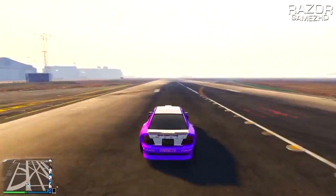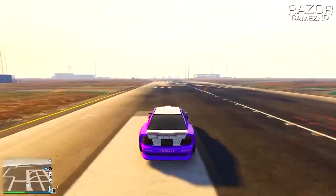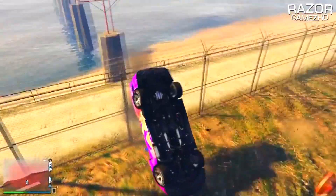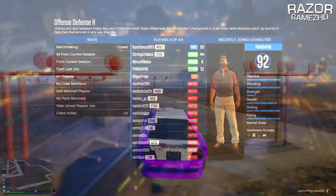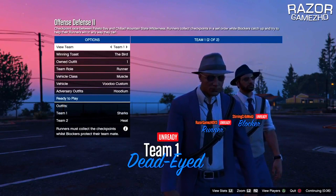Once you guys are both in a PlayStation Network or Xbox Live party and your friend has launched up any Rockstar created job, all you want to do is pause your game, go over to Online, Jobs, Play Jobs, Rockstar Created, Adversary Modes, and then select the adversary mode called Offense Defense 2. Once you've selected this adversary mode, change the outfits to Classic. From here you can either auto-invite random players or simply invite three other friends.